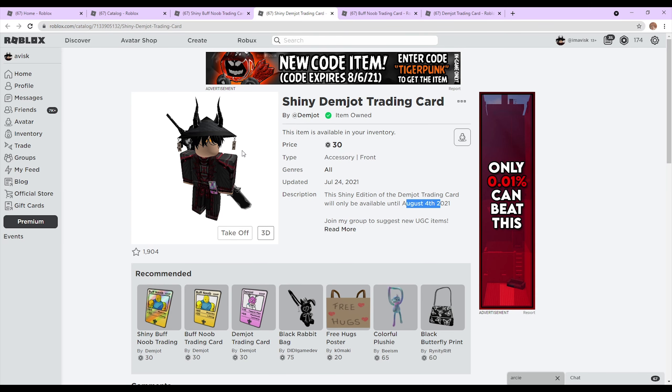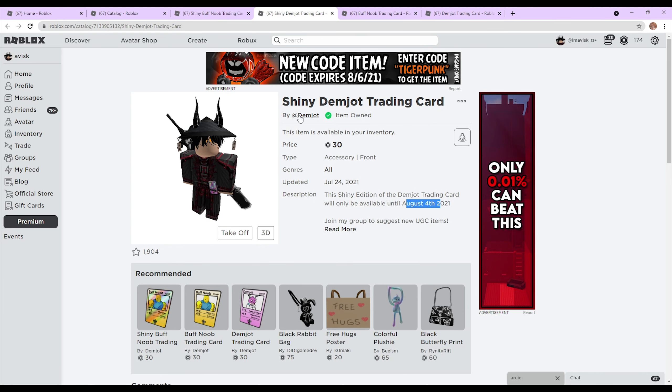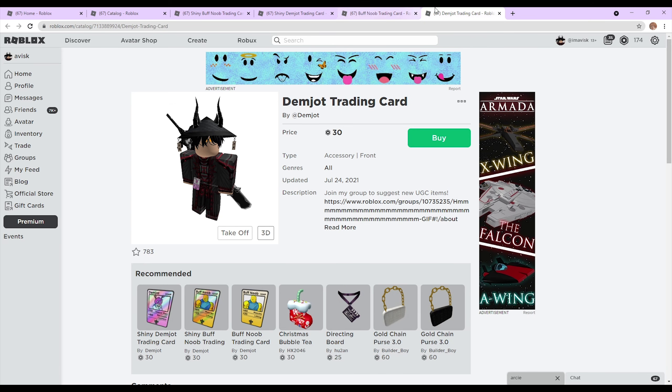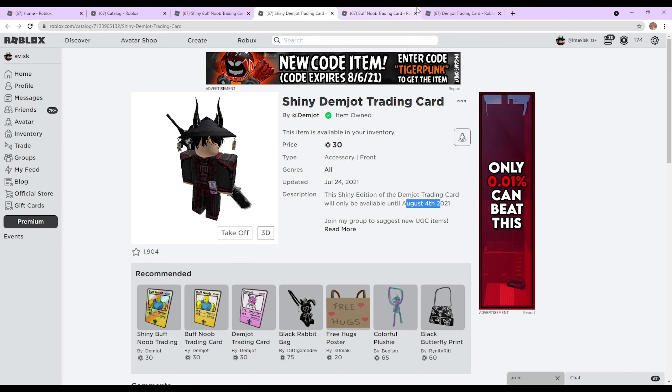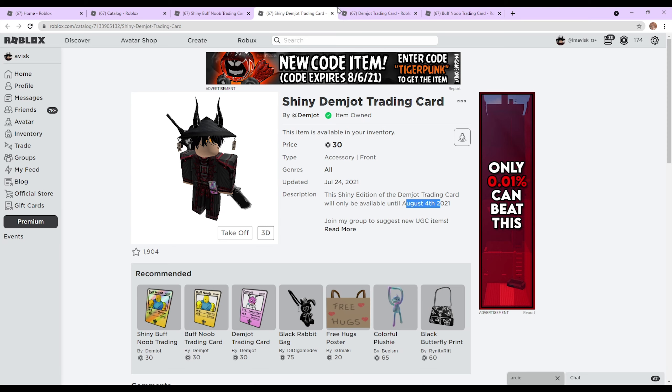The coolest thing is that these are on the left and right side, so if you want to wear both at the same time with the advanced avatar tab you can actually do that, which is really cool. Good job to the creator because he actually thought about that. We also have the regular one priced at 30 Robux, and these are on different sides — actually these are switched. So we have the Demjot card, the normal trading card, and then the shiny version, and you can see they're flipped. You can wear the shiny and the non-shiny version at the same time, which is quite a nice idea.